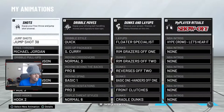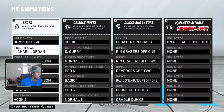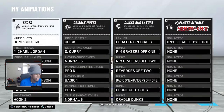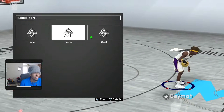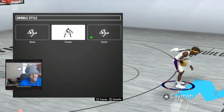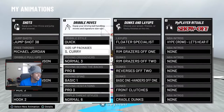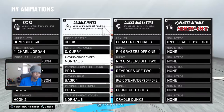Alright, so loading up my signature styles right here. You gotta see my jump shot, my free throw, my dribble pull up, all that. But what we're here for is these. Dribble style is quick — a lot of people like to use power, but that was like previous patches. A lot of people moved to quick; I think quick is the best. Size package: Steph Curry. Moving crossover: normal 3.